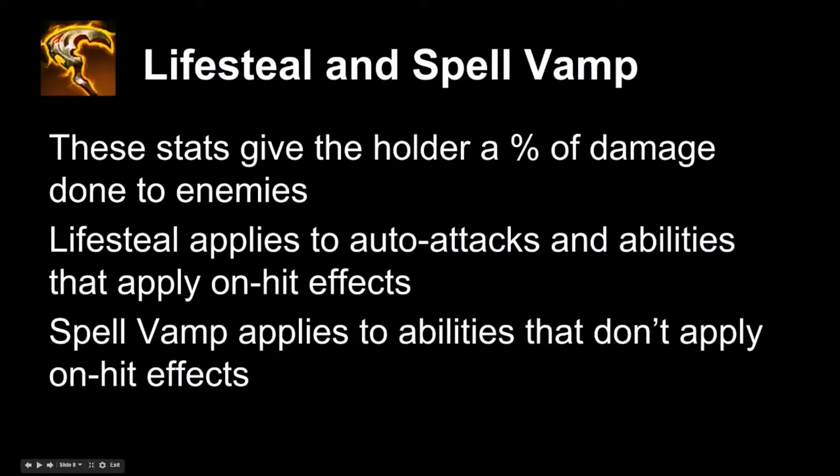Lifesteal and spellvamp return a certain amount of health to the damage dealer upon doing damage to an enemy. It's important to know that this is actual damage done and not the raw damage the ability shows — calculated after resistances, before lifesteal or spellvamp occurs. Lifesteal applies on auto attacks and abilities that apply on-hit effects, like Ezreal's Q and his auto attack. Spellvamp applies to abilities that don't apply on-hit effects, which constitutes most abilities — like Ezreal's E and W. The key distinction is whether it applies on-hit or not.